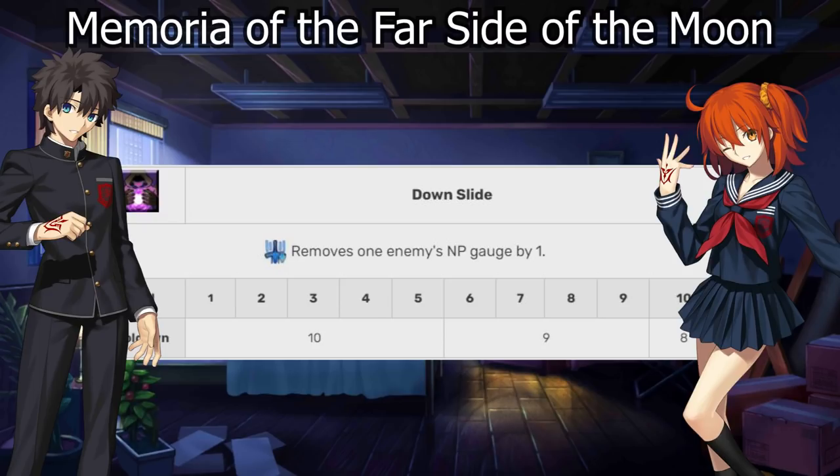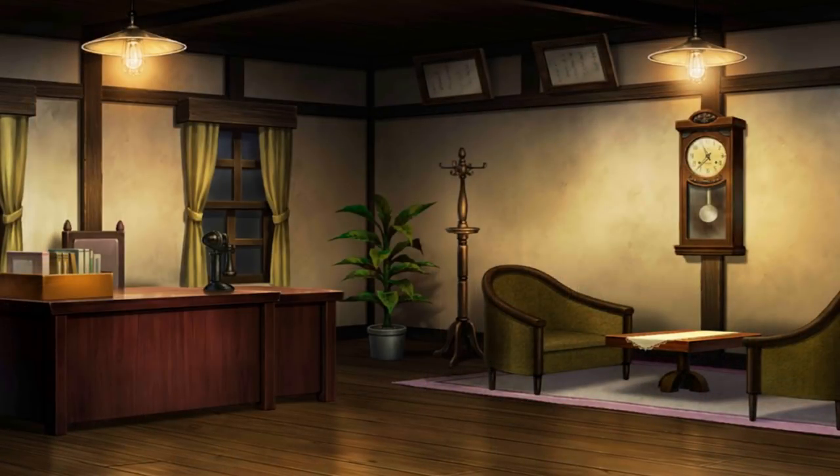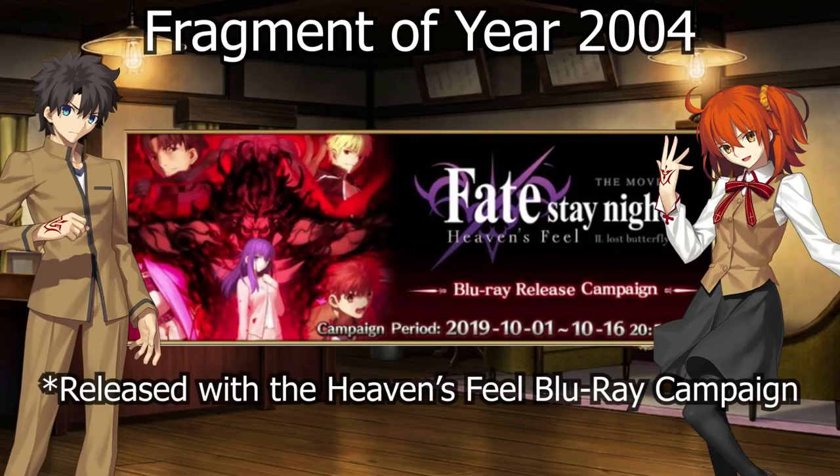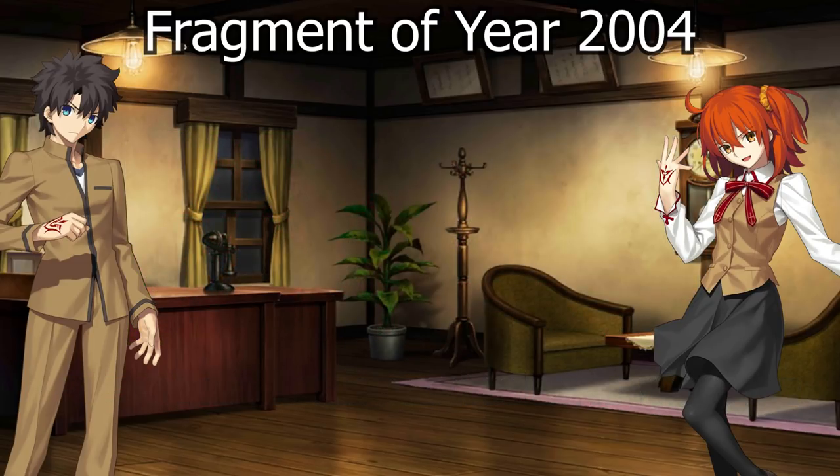Far Side of the Moon is worthy of your attention but doesn't need to be prioritized. Next up is Fragment of Year 2004, also known as Frags of 2004 or just Fragments. This is a fantastic Mystic Code available in the Rare Prism Shop for five Rare Prisms. Fragments is arguably the challenger for what should be purchased first alongside Anniversary Blonde — depending on what group you fall into, you may actually prefer Fragments over Anniversary Blonde.